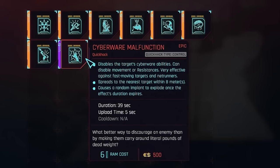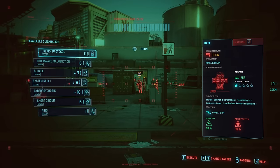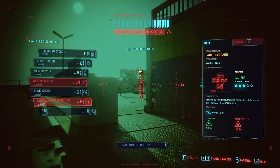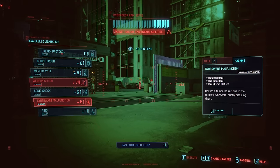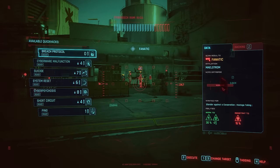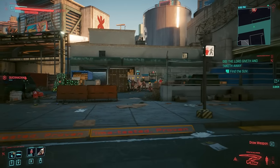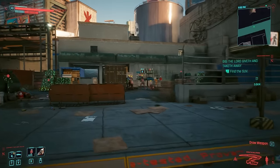This is where it starts to get fun. Cyberware Malfunction does exactly what it says — disables a target's cyberware. It's particularly useful against netrunners and annoying Sandevistan users. My gripe with it is that many enemies don't really have any cyberware to hack. I've come across entire groups of enemies, perhaps from a specific gang, for which this quick hack was unusable and thus a waste of a slot. Whilst it can be invaluable against higher powered enemies, its usefulness is often lost on the more common day-to-day Night City gang member.